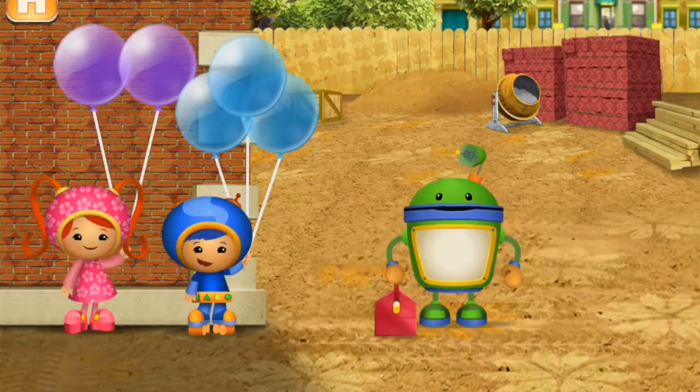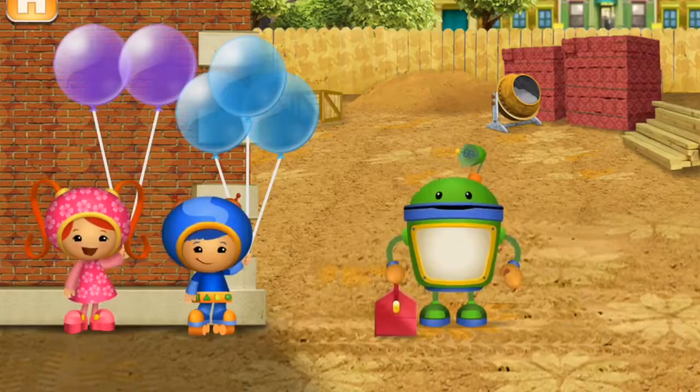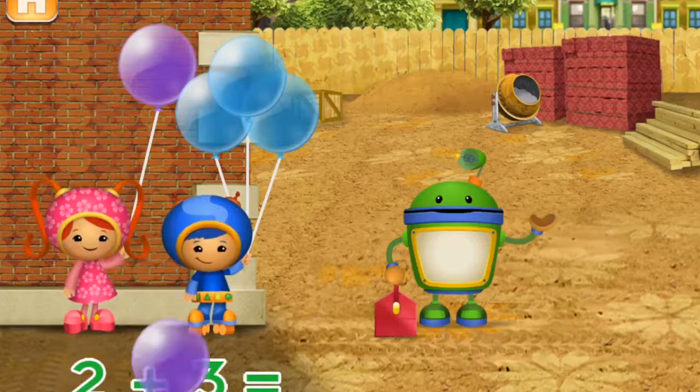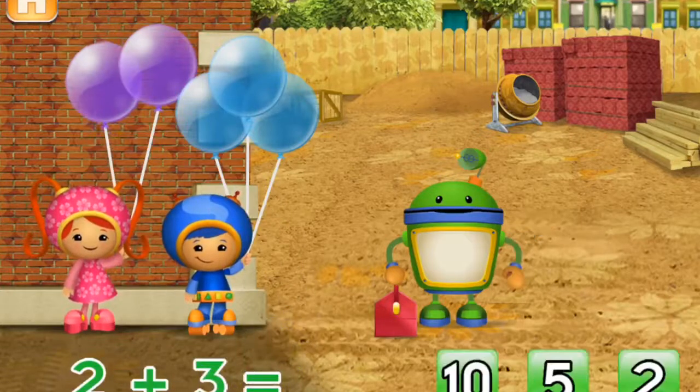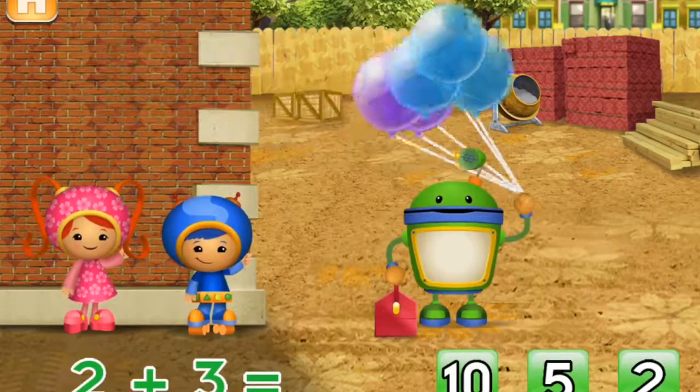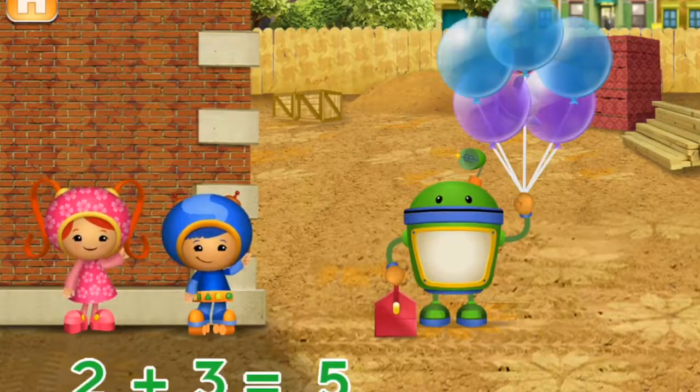Bot needs to bring tools up to the top of this building! Bot can use these balloons to get up there! Millie has two balloons and Geo has three balloons. If Millie and Geo give me all of the balloons, how many will I have? Tap the total number of balloons. I have five balloons!